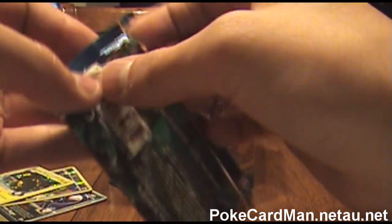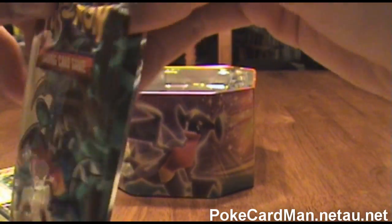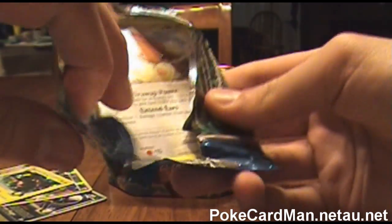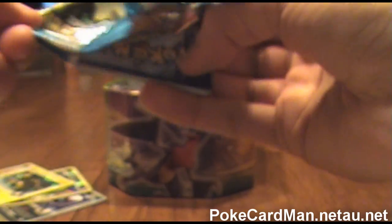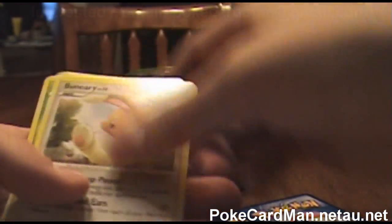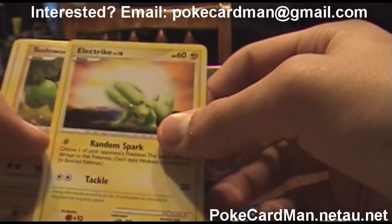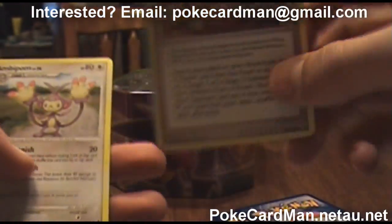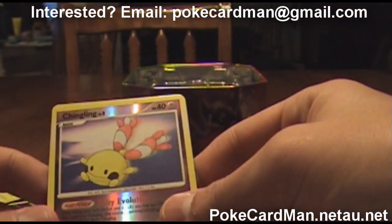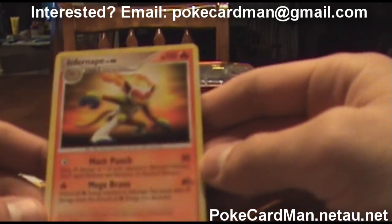Then for the last pack — alright, one, two, three — those two I'll put down. Another Buneary, a Burmy, a Croagunk, an Aipom, an Electrike, a Sudowoodo, a Trainer card, and an Ambipom. For the Reverse, we have a Chingling — which is just okay, it's a low-level guy. And then for this one, we have an Infernape. Not Holo, but a really high-level card.